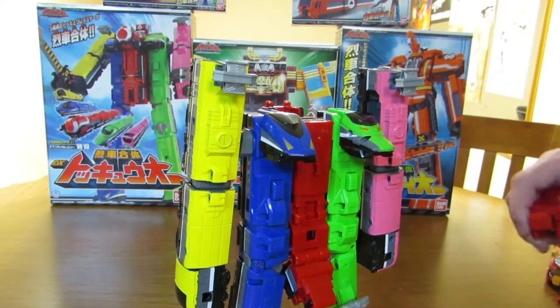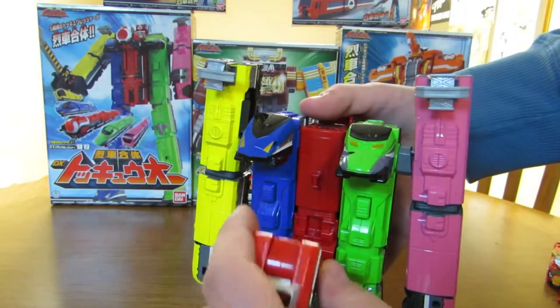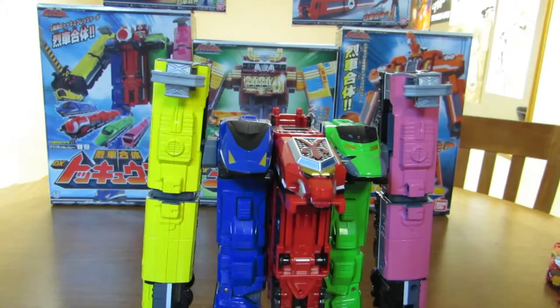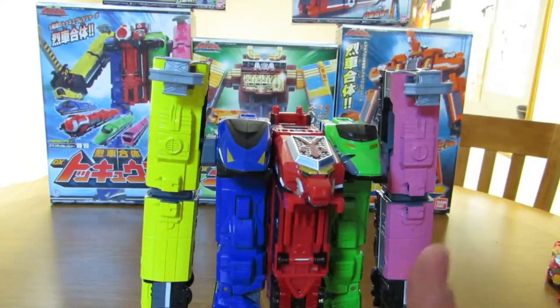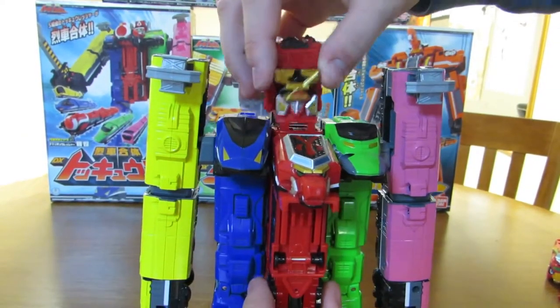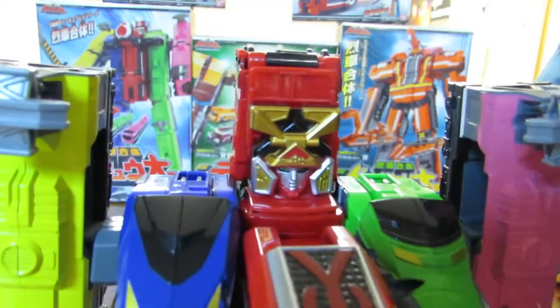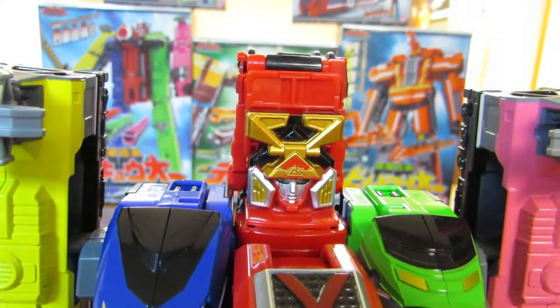Next we're going to do Shinkenger. Same thing — fold, hook on, push forward and flip. And look at that, we have Shinkenger's helmet, which is very nicely detailed. I'm liking it; it's very nice.